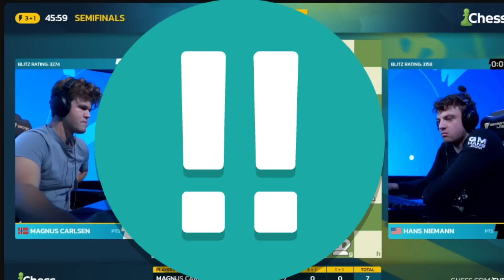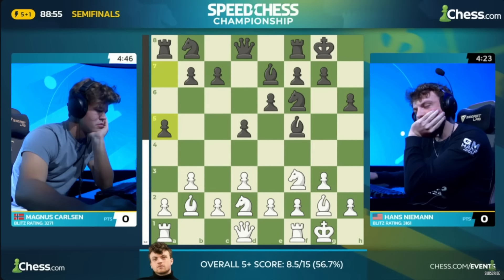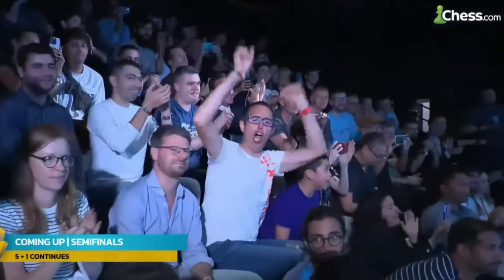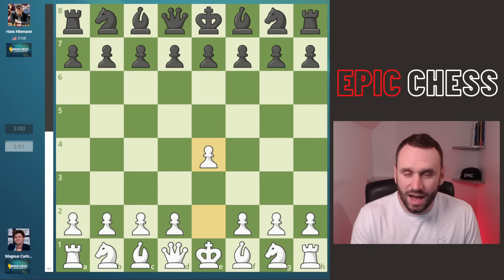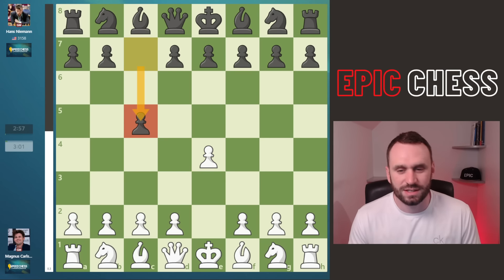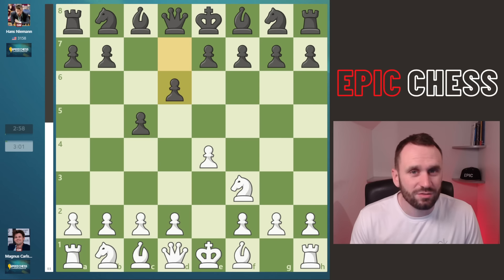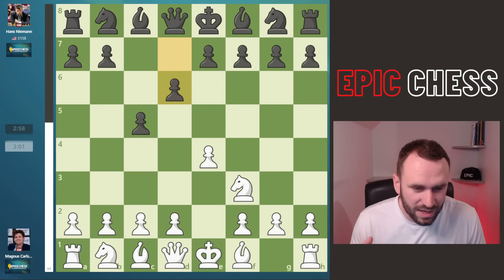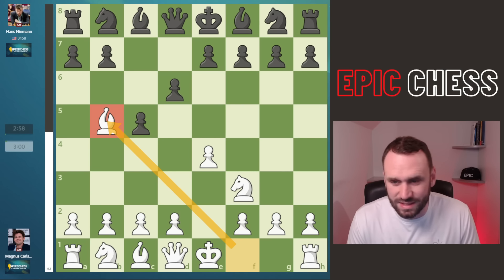Oh my gosh, what in the world is going on here? This is unbelievable. They're playing online on computers but in an over-the-board setting. They didn't shake hands — they dived straight into the chess, the audience loving it. Magnus opens with E4 and Hans goes for a fighting Sicilian in response. Knight f3, d6. Magnus now really riling up the crowd because he plays bishop b5 with a big whoosh as he lands that check.